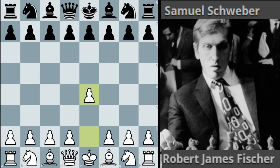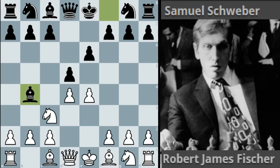It's pawn to e4, best by test according to Bobby but we'll have to see about that. e6 - the French Defense, and we move on to knight c3, the main line, then bishop e4 the Winawer variation which I like to play myself with black.